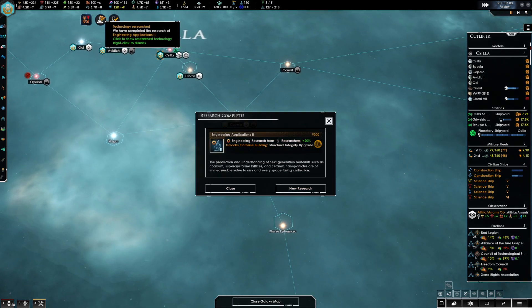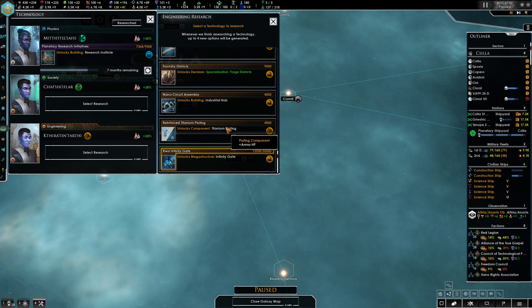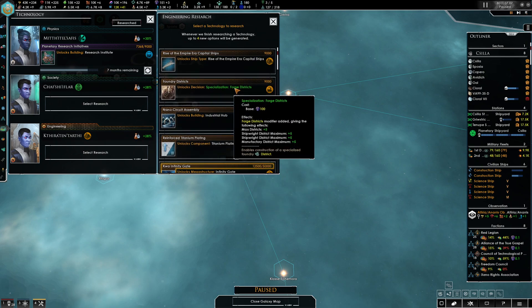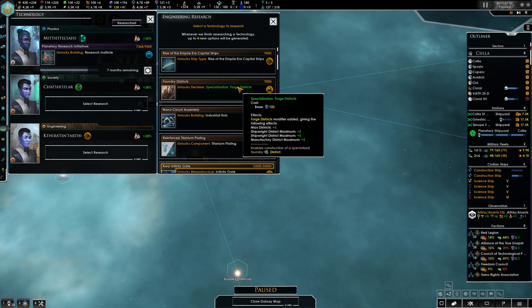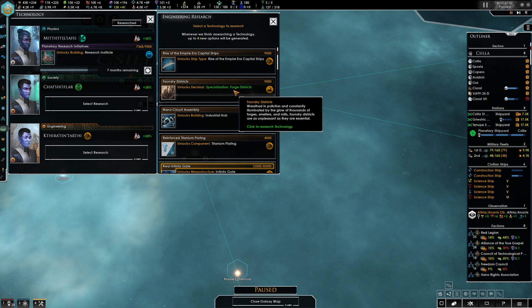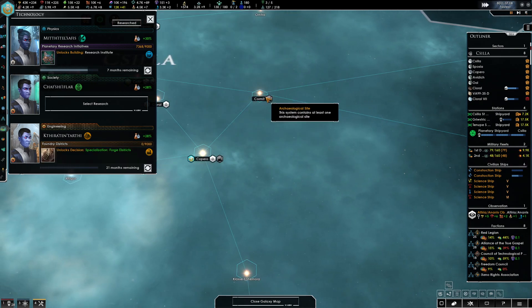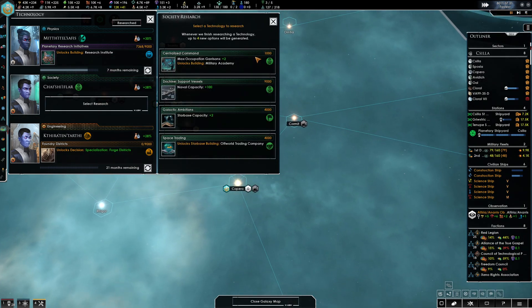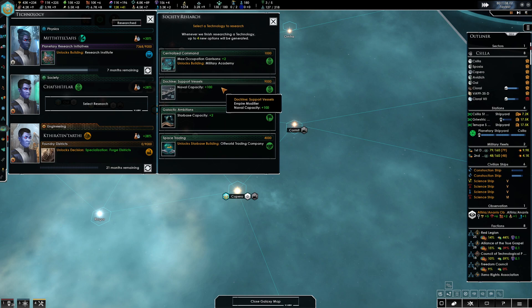Ascendancy technology continues to advance. We have some research here — Rise of the Empire capital ships. So tempting, I think that's what I want to do. Havoc gave a recommendation to start a little bit of research on something and then switch to another. I'll try that with these forge districts. I don't know if it will necessarily help me get that as another option the next time it comes up, but hopefully.